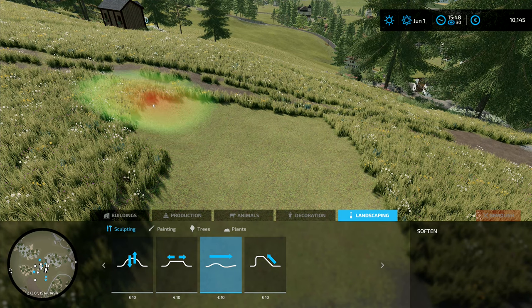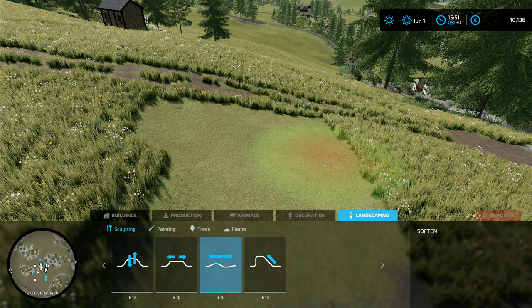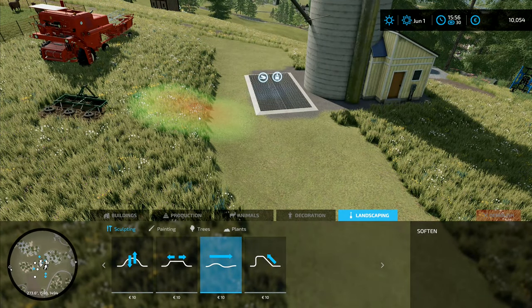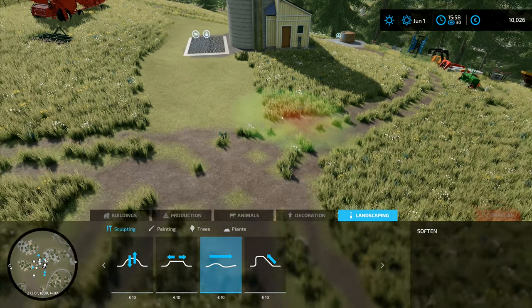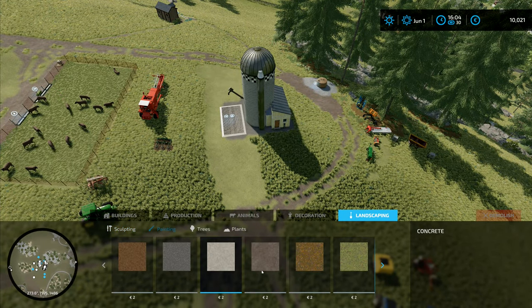That's going to cost us another thousand or two, just blending this down, but we need to do it because we've also got to do a bit of painting here to sort of bring that in around, and then we'll lower that down. We don't want too steep a bank on this side. I think that's probably about right, so then we can go into our painting.